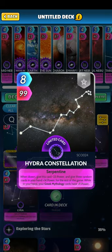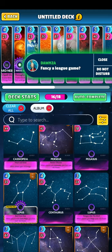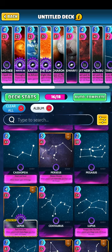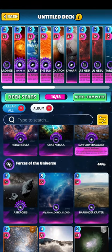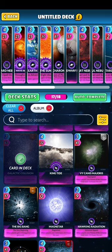I like Hydra Constellation as well, and it's a 'when drawn' effect. So you don't have to worry about playing eight energy cards - you get three random cards in your hand, plus 14 power for the rest of the game. Yeah, I like that. Two more to go. Perseus - won't play with Asteroids, give that card plus 40 power. Plus 47 energy 106, but it gets brought down by the other one, so no. I think I'm going to put in Galactic Collision, that seems good enough.